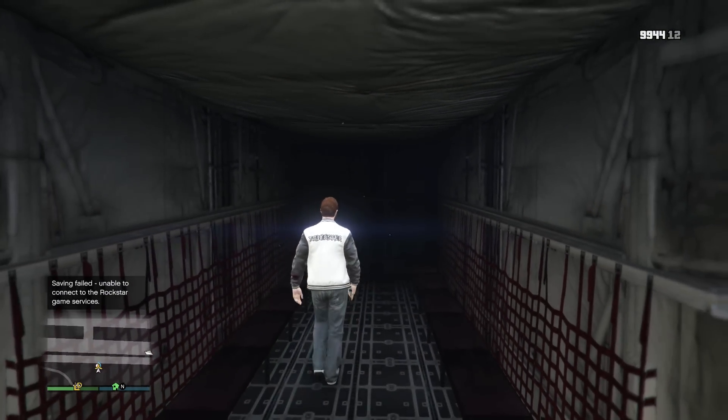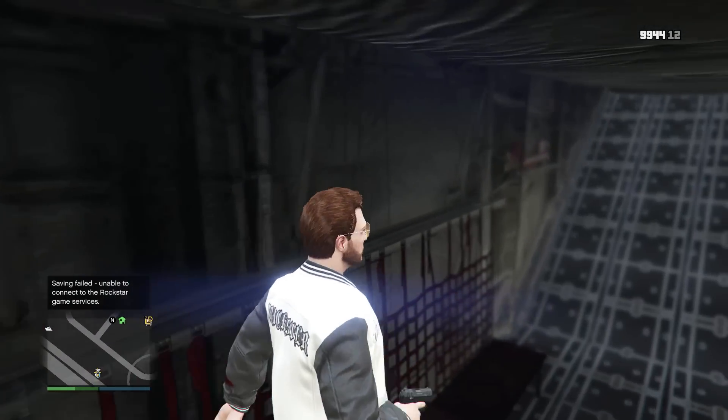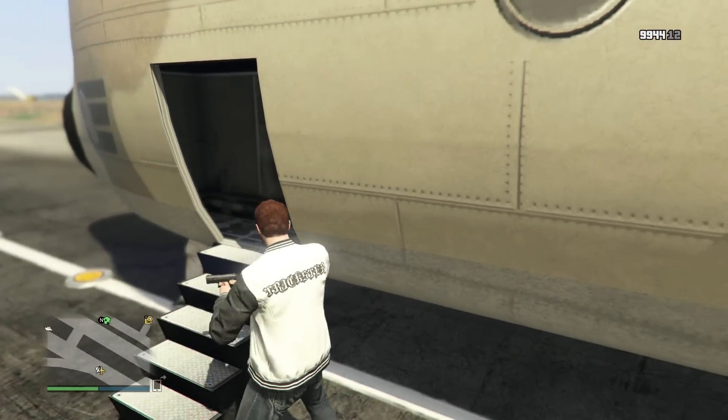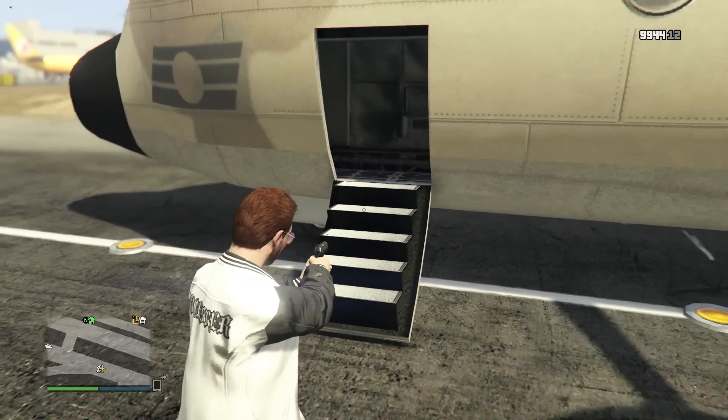This is currently the only known way to get in the back of the Titan without damaging it from the outside. It's quite strange that Rockstar hasn't added an update yet to make the back easier to open rather than players having to do it themselves. Well guys, hope you enjoyed this video. I hope you don't run into any problems trying these glitches. Thanks for watching and I'll catch you guys next time.